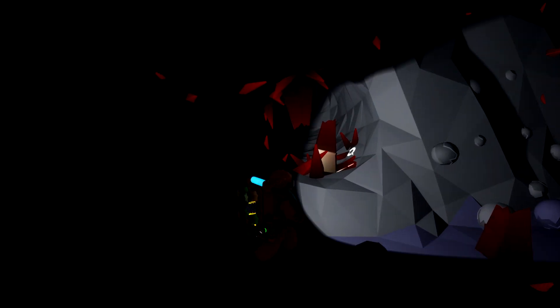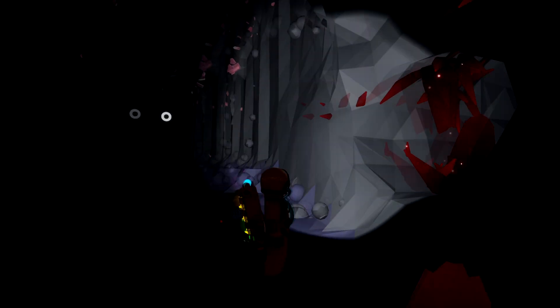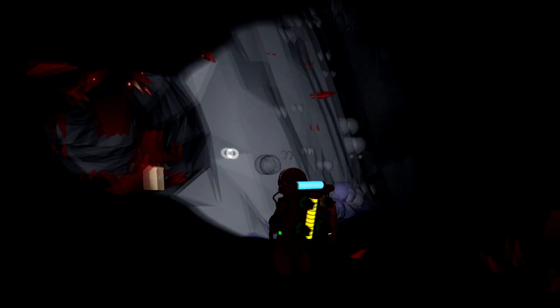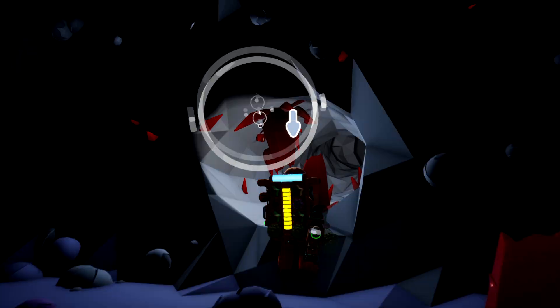Welcome to an Astroneer tutorial on how to make iron. You're going to want to come to the planet Novo — I believe it's called Novo, Nova, something like that — it's a gigantic purple planet. I'm not too familiar with the planet names; it's a common theme throughout these tutorials. Go into the mantle, or just the early part of the crust — really any part of the planet.